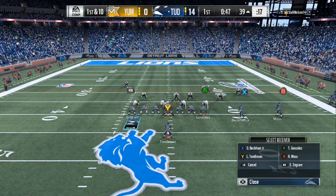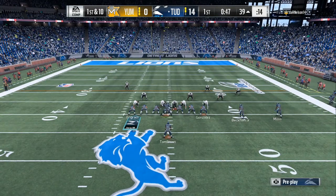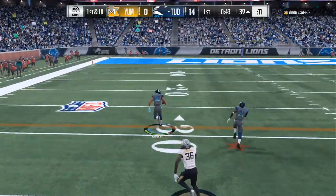Now right here on offense — also in the Winning Formula — there are just a couple key things you've got to do. Read the safeties. The left safety is way deep back. The safety in the top right is underneath. That'll let you know that a blitz or man coverage is coming.